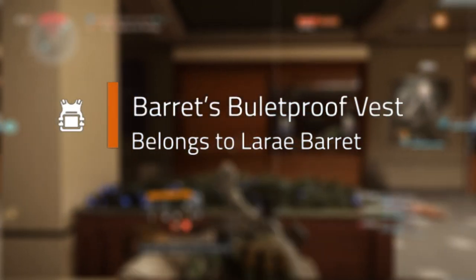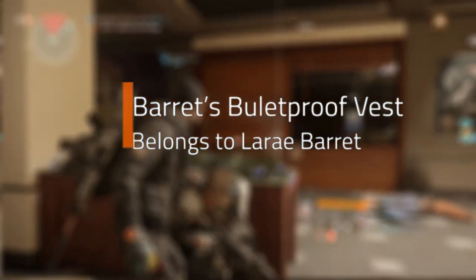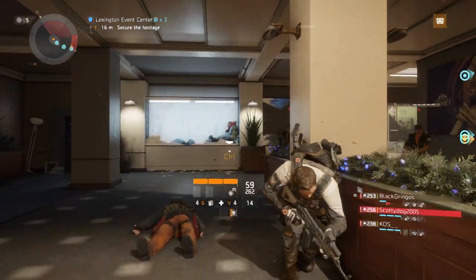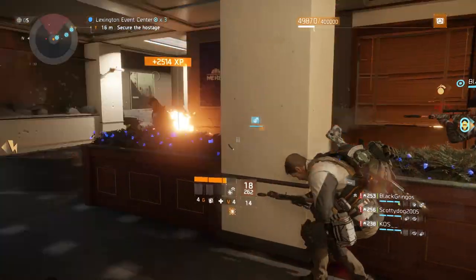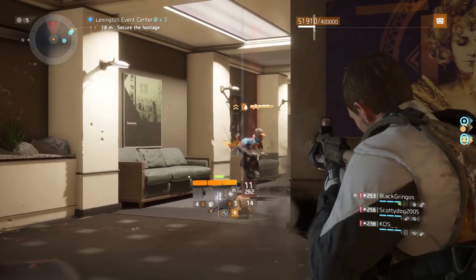Next we have Barrett's Bulletproof Vest. It drops from LaRay Barrett in the Lexington Event Center mission on Challenging difficulty. This can also be obtained from Field Proficiency and Survival Caches.